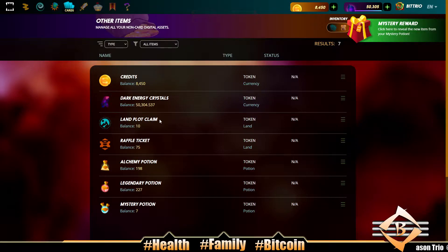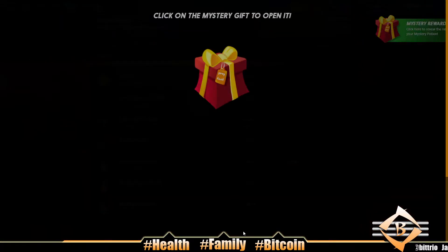Thank you to Crypto Eater - he hooked me up with 10 plots for 75 bucks and on top of that gave me 75 raffle tickets. I also provided liquidity in the Splinterlands/Ethereum Uniswap pool, so I'll probably get another two or three plots during each land release. We got 50,000 Dark Energy Crystals, and 450,000 in our Uniswap pool - half a million. We're trying to get paid.